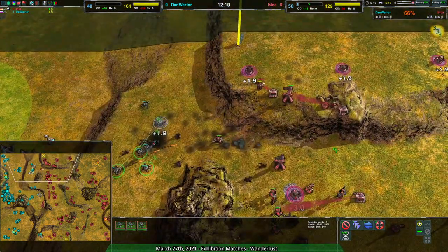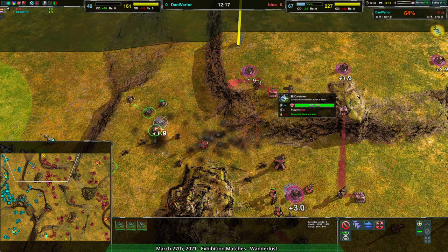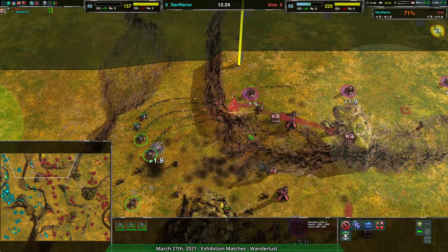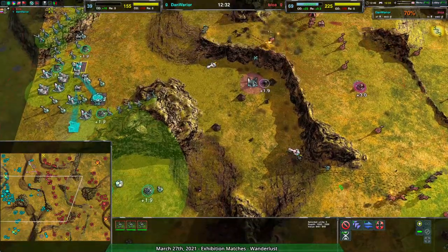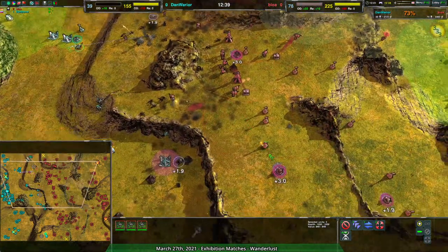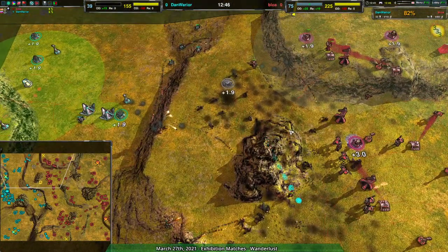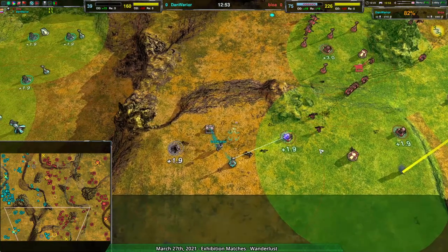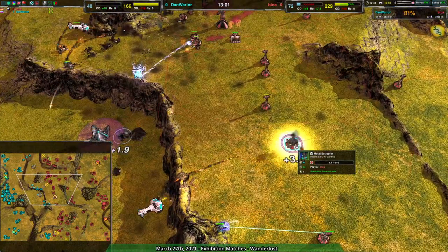Bloa doesn't really respect the Nimbuses but does respect the Hermit-backed Recluses. May not be enough though - Dan Warrior is falling farther and farther behind. Bloa's commander was able to completely build that area up. Dan Warrior is desperately trying to take them out but there's so much protecting and healing them. A Stinger is coming up though - with four Recluses it's not going to stay standing. But Bloa's commander will probably jump away when the threat becomes real. The Nimbuses are managing to provide Dan Warrior enough space to start rebuilding metal extractors and threaten the center - this center mex has nothing defending it.